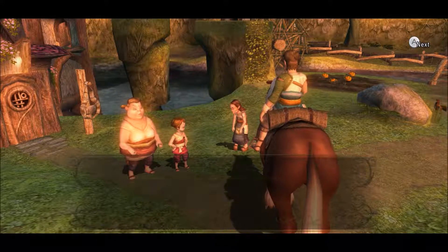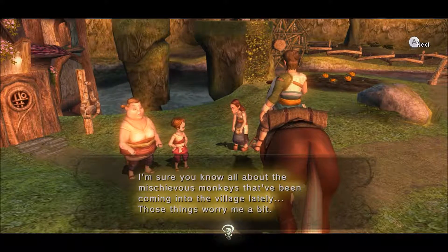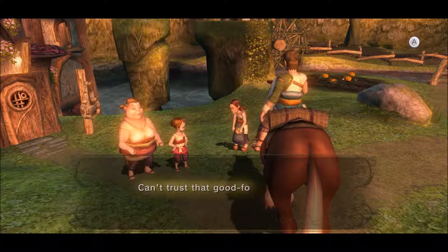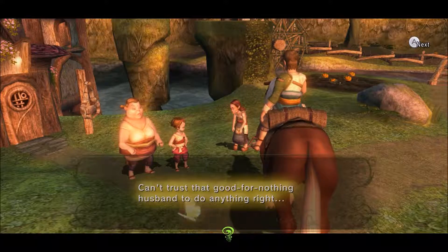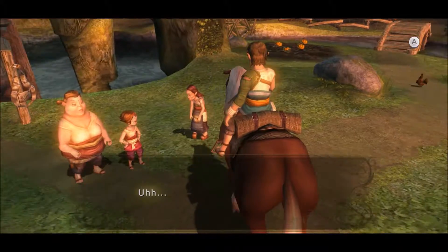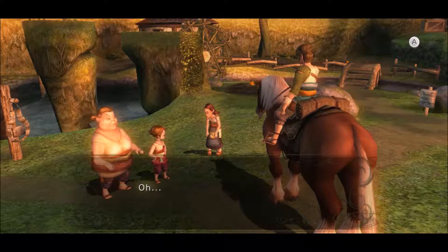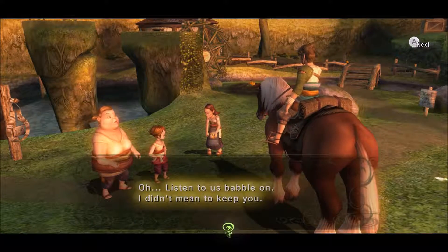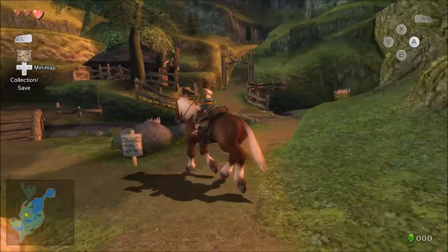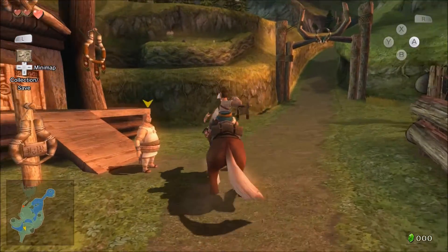An NPC calls out: 'If it isn't young Bryant! Are you going to close down the ranch for the day? I just closed the shop myself. I'm sure you know about all those mischievous monkeys coming into the village lately — those things worry me. I couldn't stand to have any more goods stolen.' Her kid complains he can't afford the slingshot.